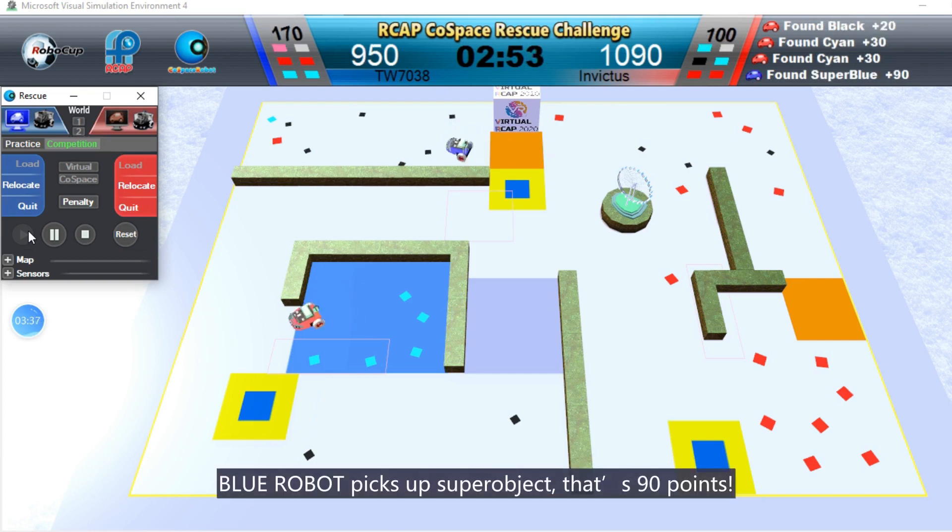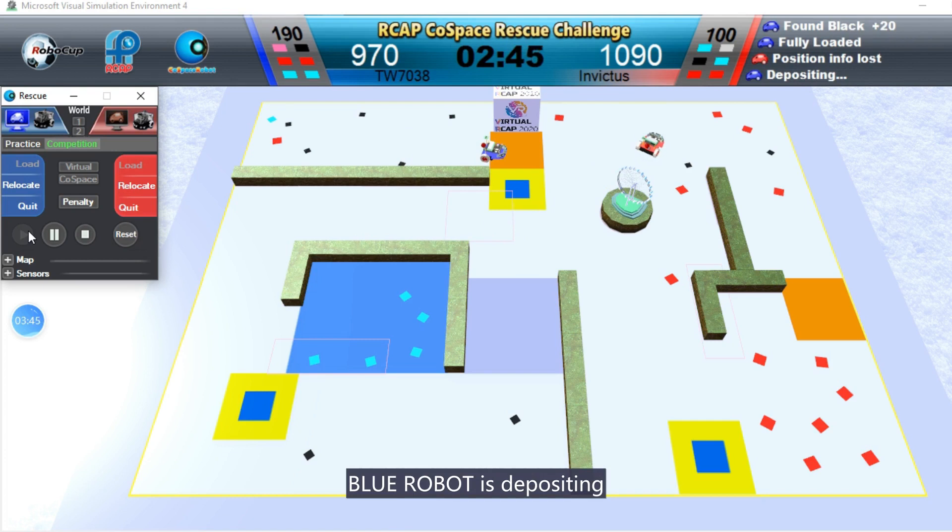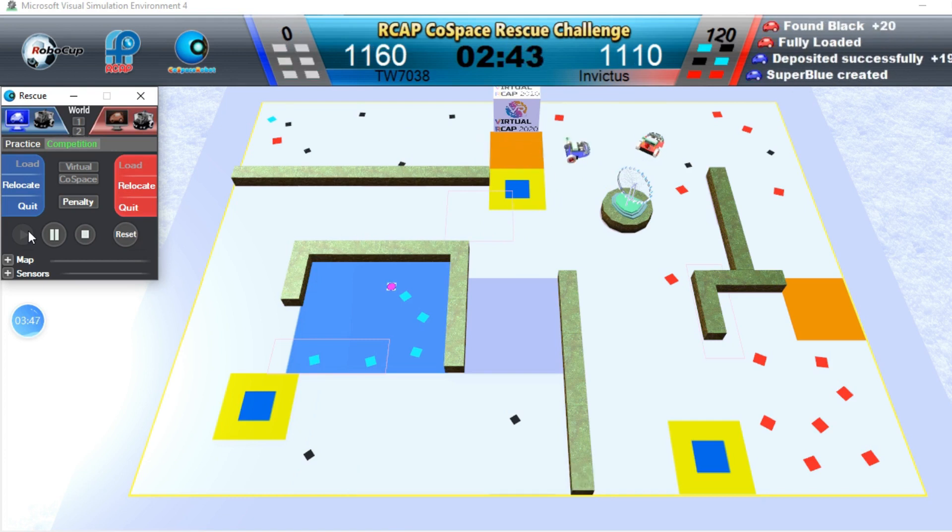Blue robot picks up super object, that's 90 points. Blue robot is depositing. For depositing two sets of red, cyan and blue objects at one go, you get 180 points.